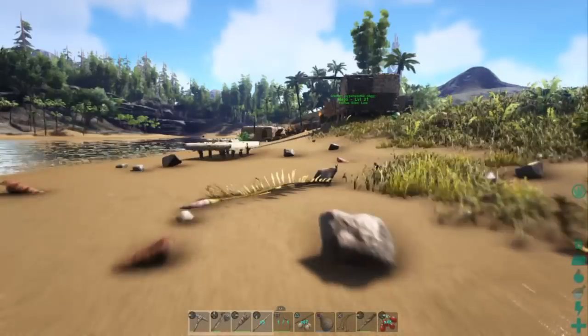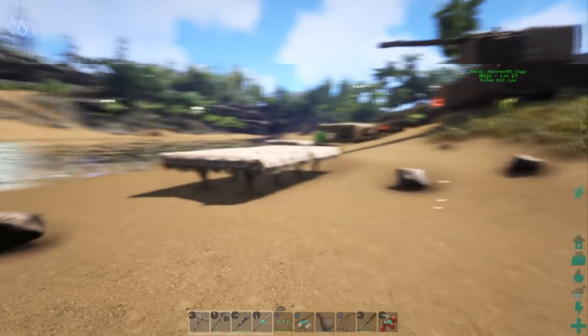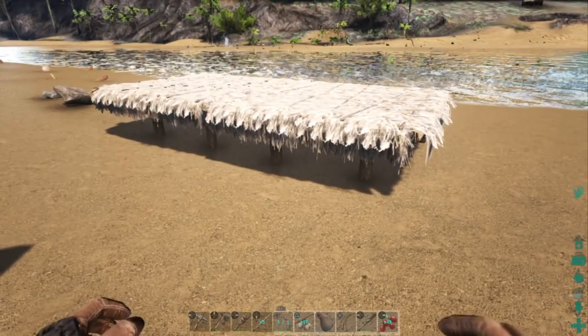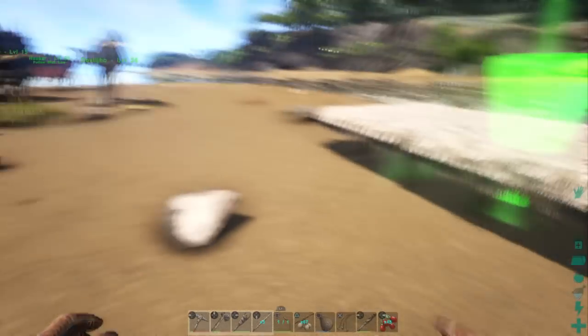Now I'm going to walk over here, and I want Devil Joe to stand on this platform. So we're going to try to line this up a little bit. Hold L1 and push down on the d-pad.